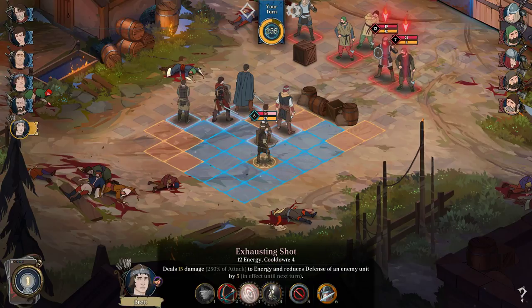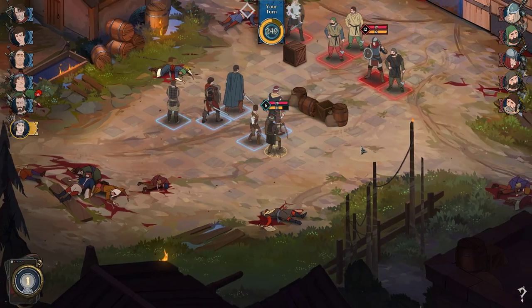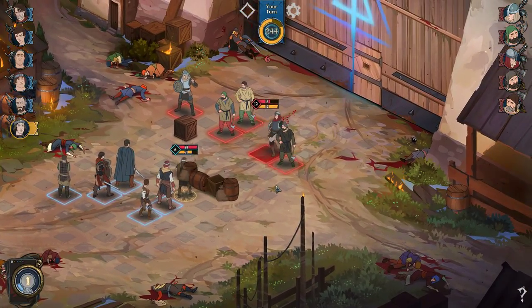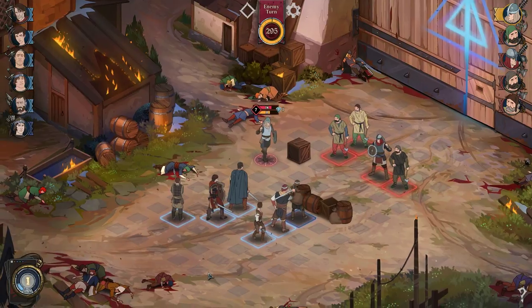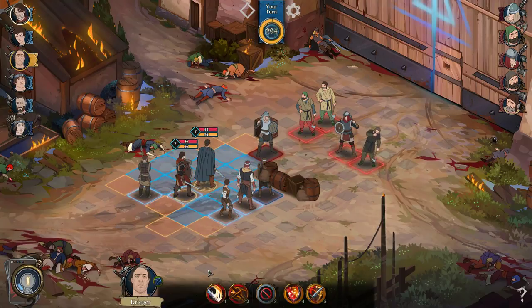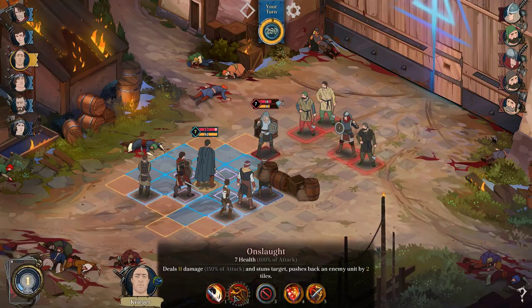We can go with dodge. Exhausting shot. They just go with health damage. What are you doing? I didn't expect that. Uh oh. Are they all defending? The archer might just get killed. Krieger, what do you have? 7 damage. Increases your attack by 1.